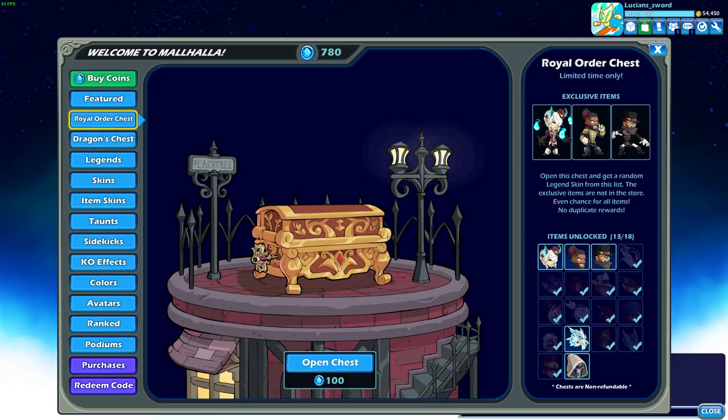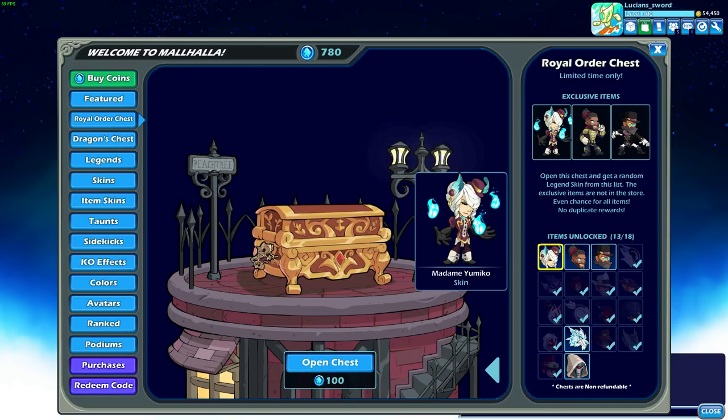I already have most of the skins unfortunately, but there's quite a few here that are pretty awesome if you don't already have them. I really love this Artemis skin, so if you don't have that, that's a good one in my opinion. The Orion for Hire is amazing, the Kitsune Hattori is amazing, Nightcap — there's so many good skins in here.